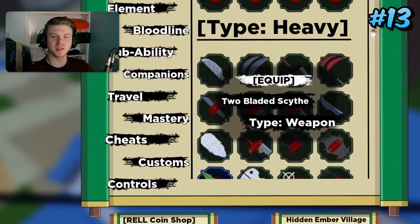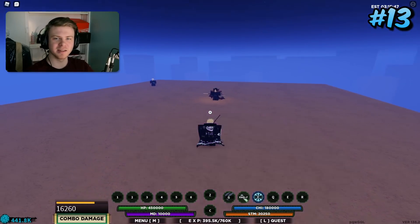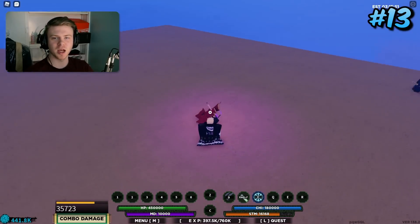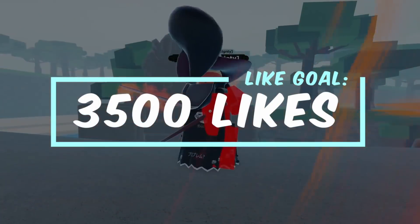Coming in 13th place is Two Bladed Scythe. It's a lot like the other weapons lower on this list, but it has a super low cooldown — I'm pretty sure it's around eight seconds, which is extremely low for a weapon spec. Combined with the fact that it actually does block break, it's a huge weapon for 1v1 scenarios.